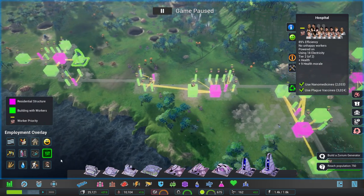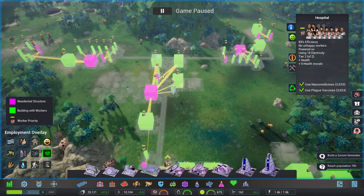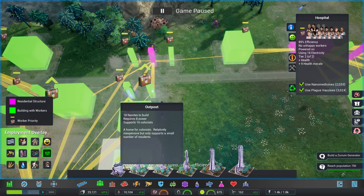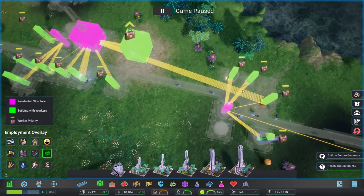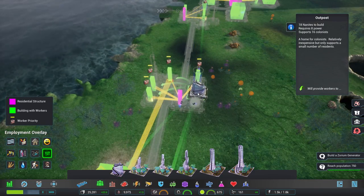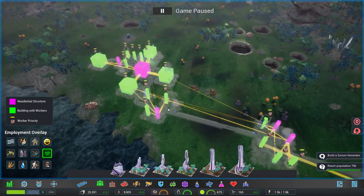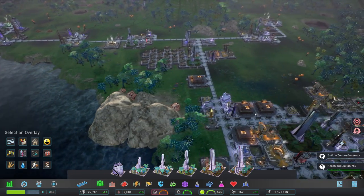We're using up our nano medicines pretty quickly now - fantastic! 93 percent employed, 97 percent of jobs filled. I like that the little hubs are now more contained. Some people are still traveling a little ways - let's add another outpost there to solve that. Everything else is doing reasonably well. We need a hub right there though, then they'll complain they haven't got jobs. I think we're in a fairly good position - we've got to build a zorium generator and that'll probably provide the power we need to analyze the artifact.